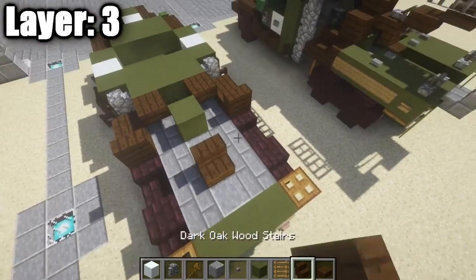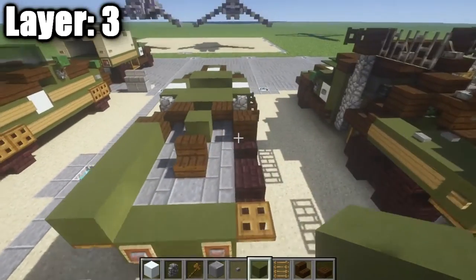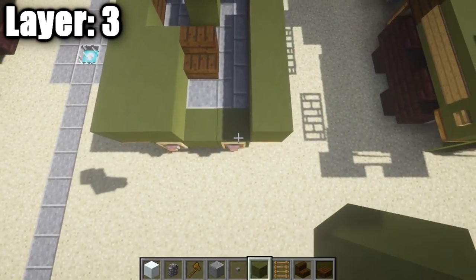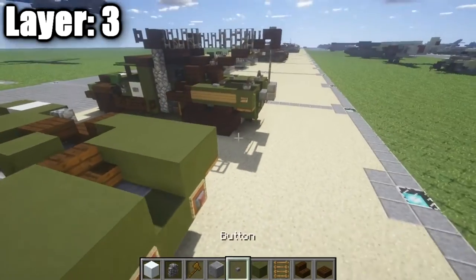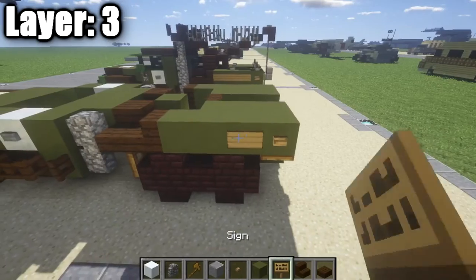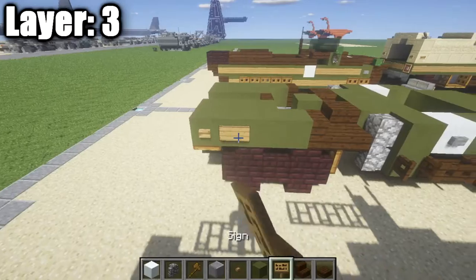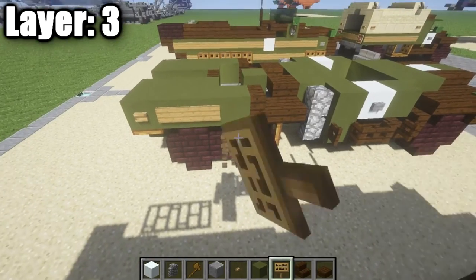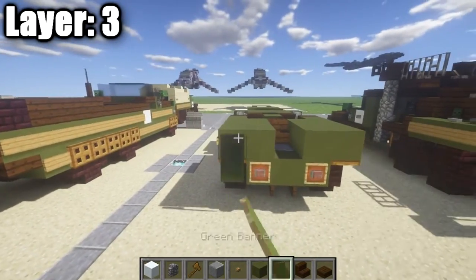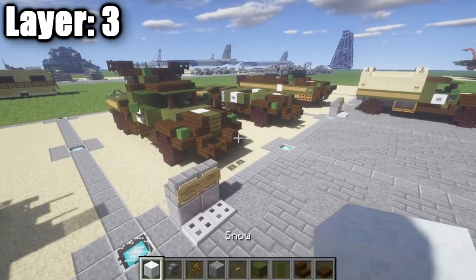Now we're going to go one and two blocks back and place down a dark oak wood stair. Along the sides, run green stained clay all the way back to the trapdoor — a total of four blocks. Then from the back, go one, two, three green stained clay blocks forward on each side. For a little bit of detailing on the side, place down a stone button followed by some signs to add a bit more detail — do the same on the other side. Finally, place down a green banner coming off the green stained clay block on your side to complete layer three.